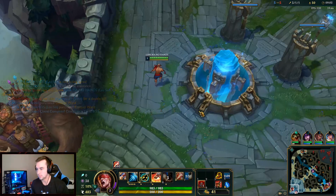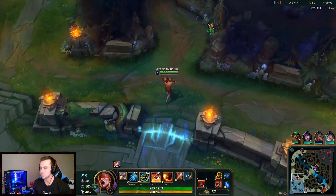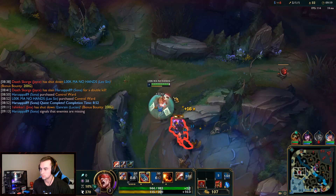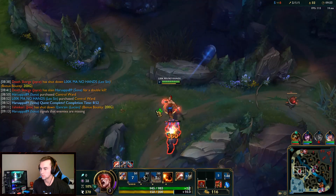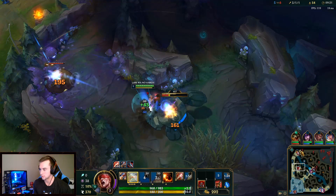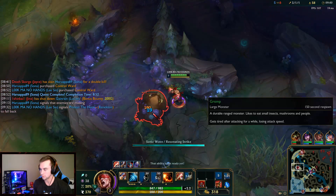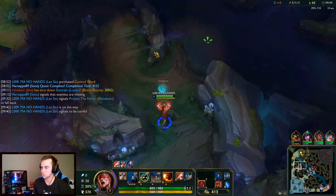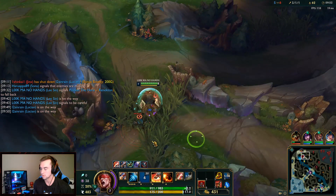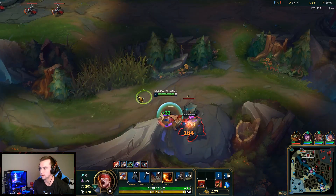Once we get six items, we can just end the game like that. We're definitely going to need armor, so the question is do we go Gauntlets right away? It's kind of a weird item to build second, but I might have to do it because it's the only armor item we're building, and we definitely need armor because Jayce is big.